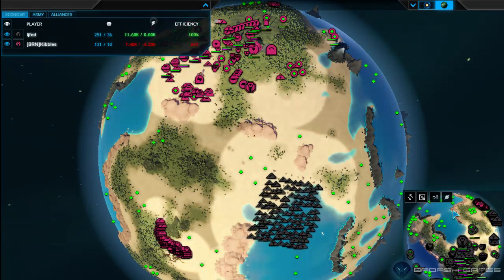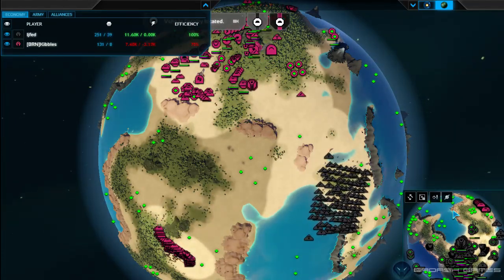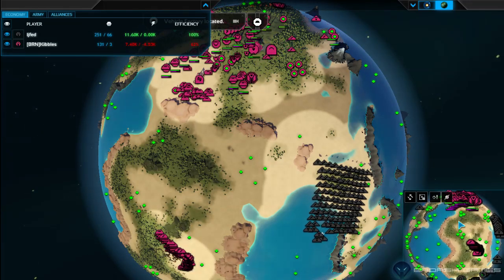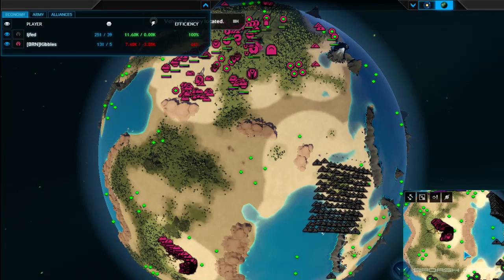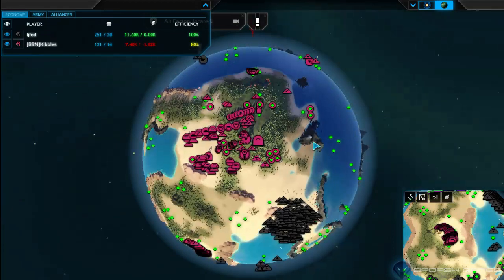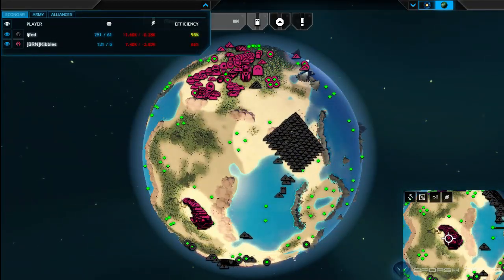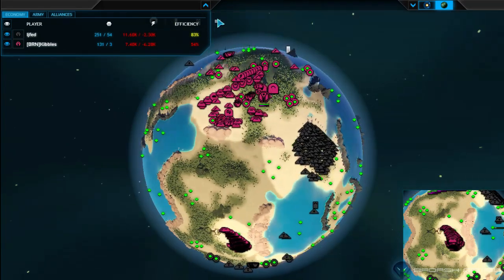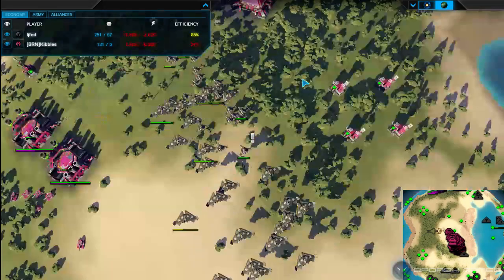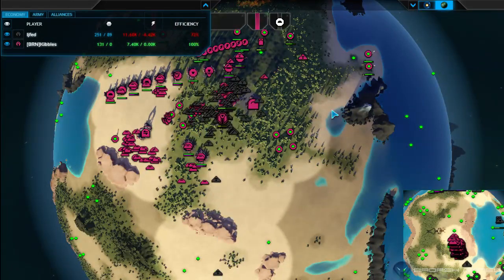Kibbles has really nothing to contest it. More bombers coming in — I'd say that's likely the strategy right now. We also have a naval factory being built right behind Kibbles' base — let's see if he notices. Kibbles is putting down a factory possibly to grab more metal on the back side of the planet. And oh, here goes the snipe!